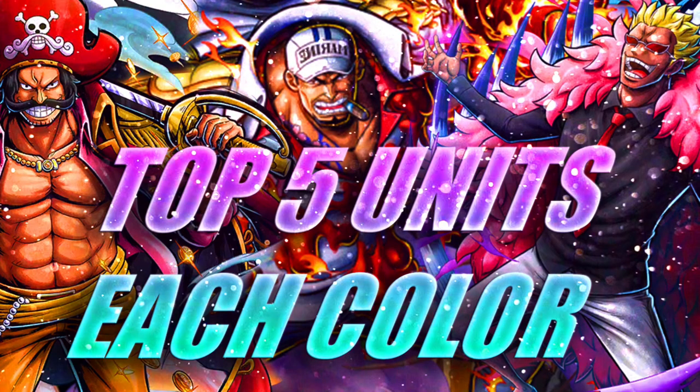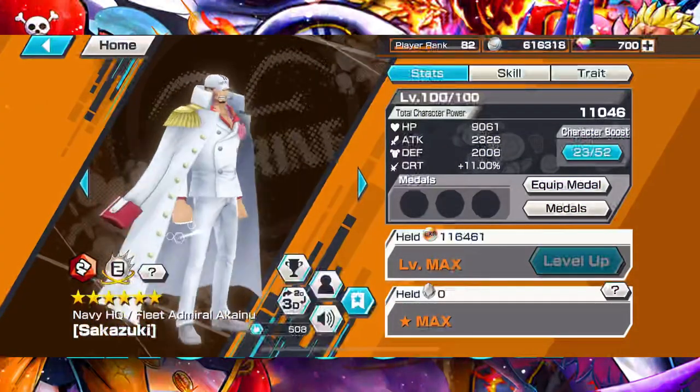What's up guys, it's OP Mamba. For today's video we're gonna be doing top 5 units for each color — red top 5, blue top 5, green top 5. I'm not gonna go full in-depth on everything, but I'll talk about them a bit. Let me know in the comments if you agree or not, and let's get started.